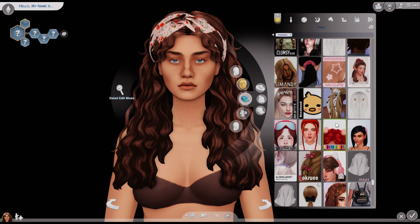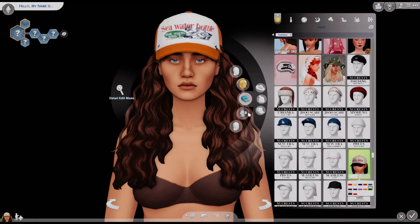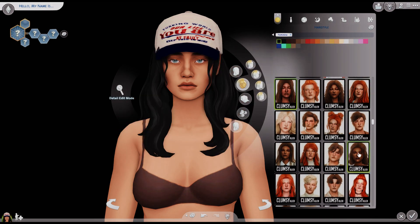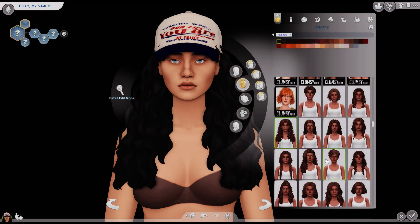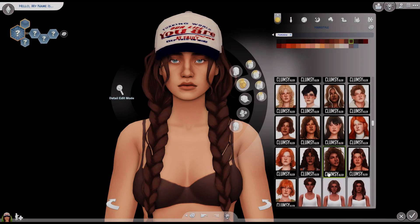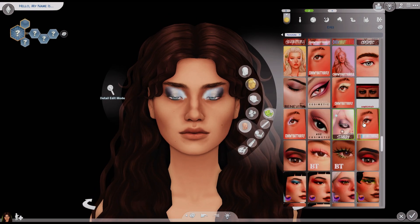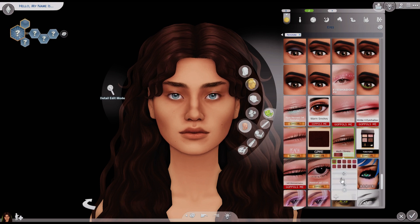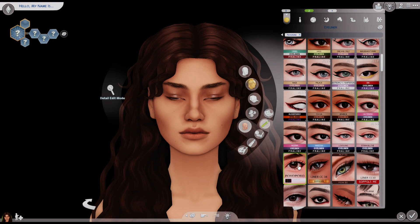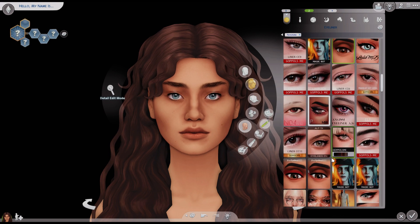I was trying to find something to put on her head and I really liked this hat I'm using — it kind of made her look like a tomboy — but I ended up not using it. I tried to find a hair to go with the hat but it didn't work out. For makeup, I barely used any — I tried to find the most natural-looking eyeshadow, but I don't have a lot of natural ones, so I'll just turn the opacity way down.